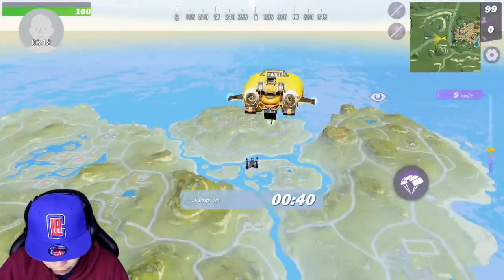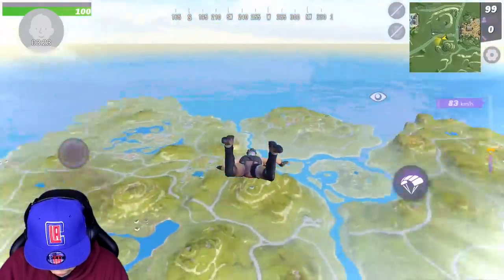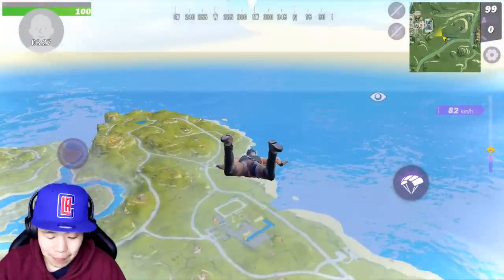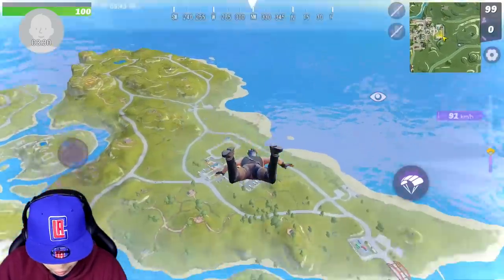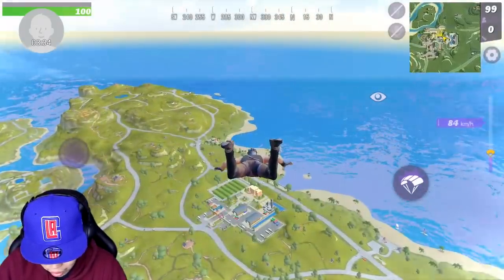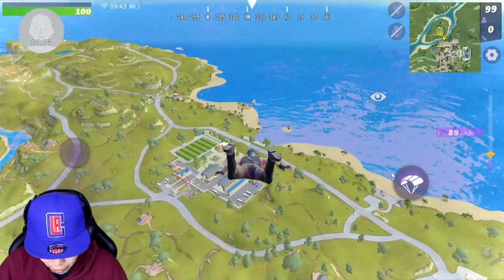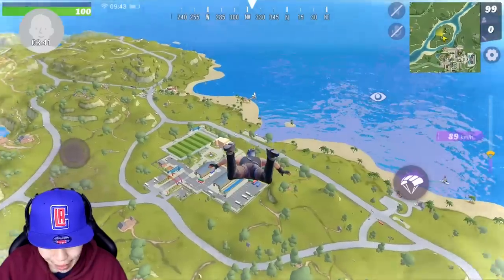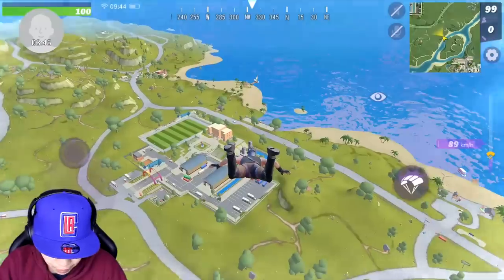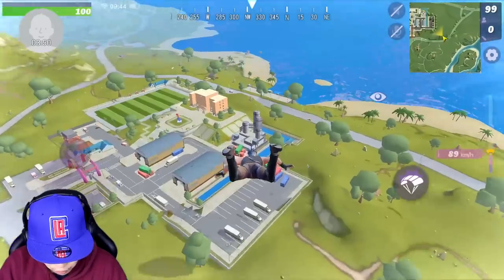We can drop wherever we want. Very similar style — drag in front to change where you want to go. I'm just going to find somewhere with a lot of people. I'm not really sure how to feel about the shooting. I think the shooting is very similar to Rules of Survival, as in it's almost instant shots. Really cool.